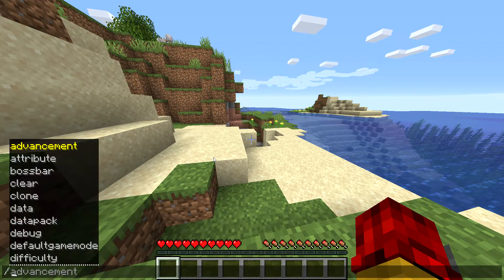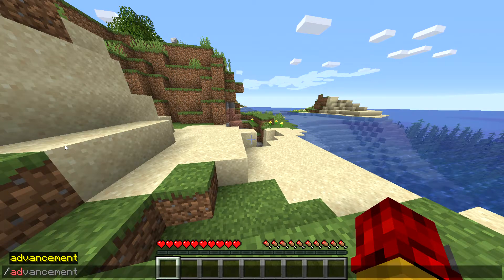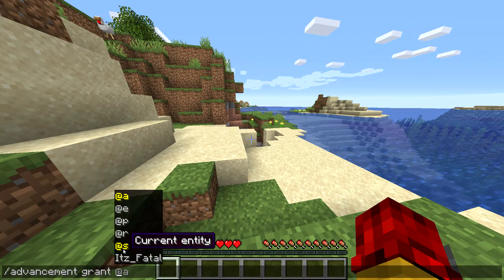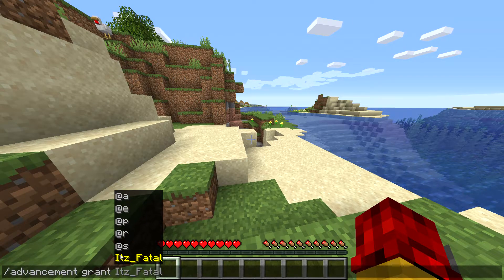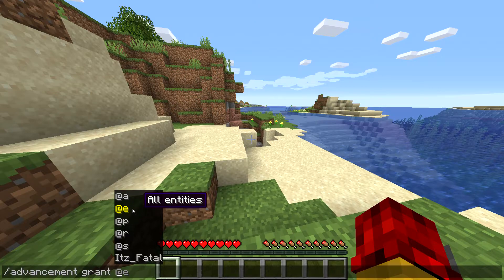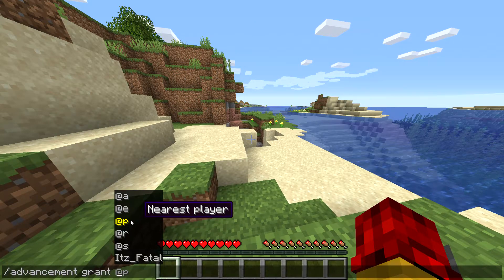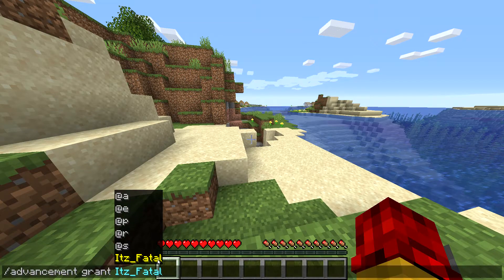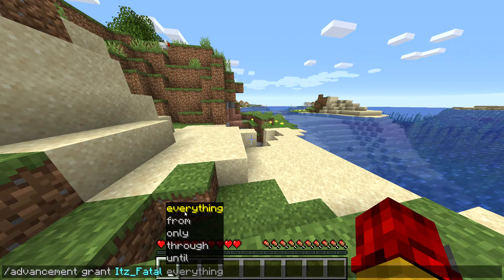Type a forward slash, then select 'advancement' — make sure it's 'advancement', not 'achievement'. Then give a space and write 'grant'. Then give a space and write your name. If you're playing on a server and want to apply it to all players, you can select '@a' for all players, '@e' for all entities, or '@p' for nearest player. Otherwise, select your own name, then give a space and select 'everything'.